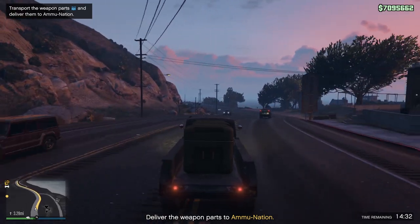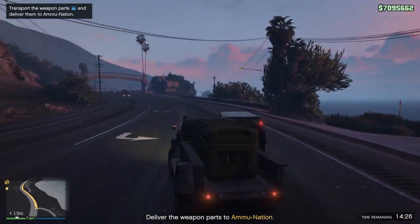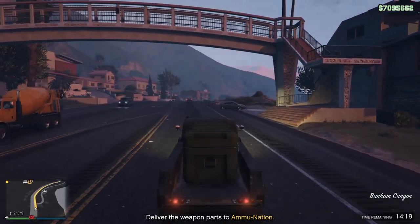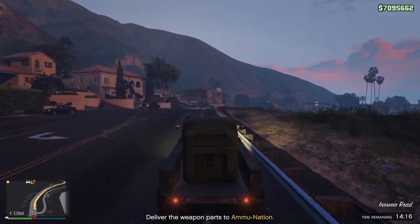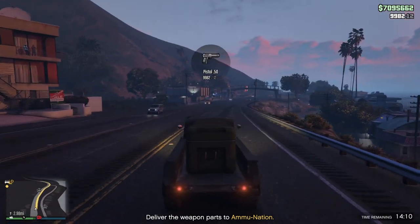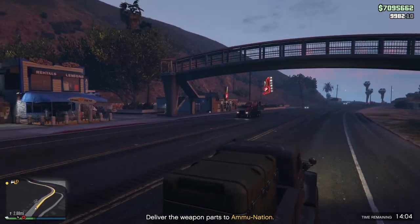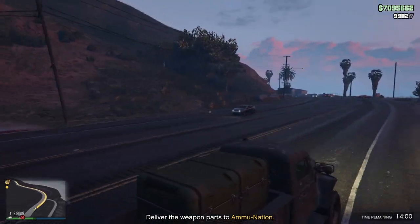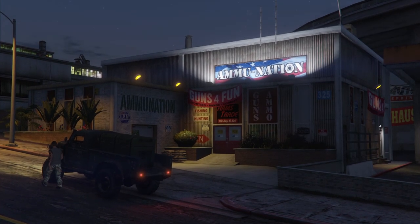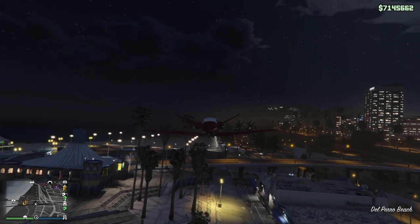The delivery mission involves you driving a slow truck a few miles to a random Ammu-Nation on the map. It's a really simple task, and for your first completion you will be rewarded with $150,000. If you complete it again 48 minutes later — basically every completion after your first — it will reward you with $50,000, which is still a really solid amount since your bunker doesn't even need to be creating product for this activity to trigger.